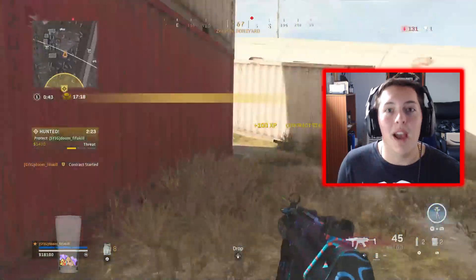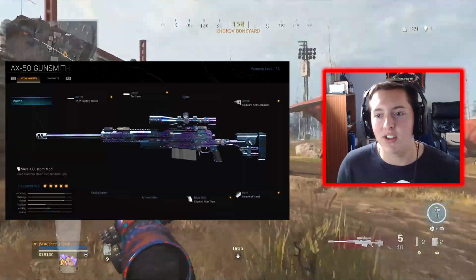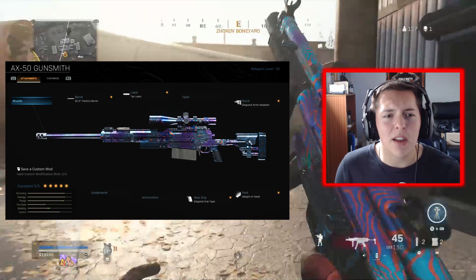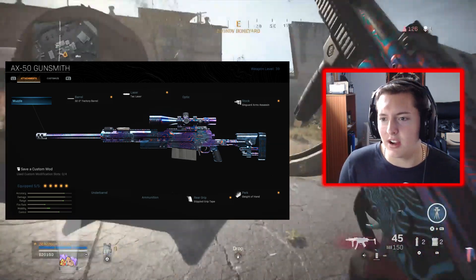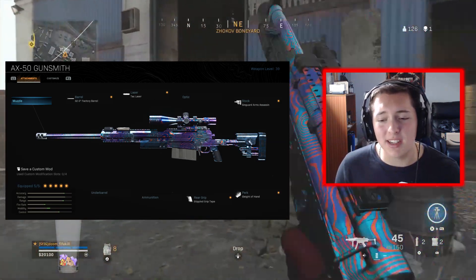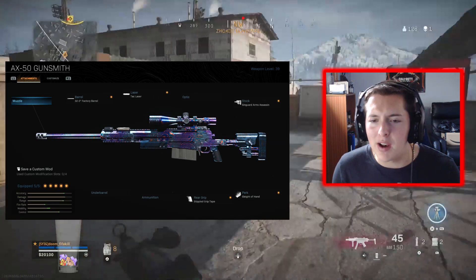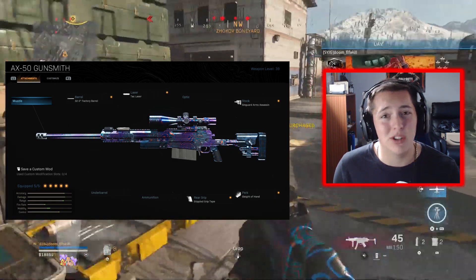I'm not gonna spoil just how many but it is pretty crazy. But yeah, I hope you guys enjoyed the gameplay. Moving on to the class — obviously we have the AX50 sniper rifle. I'm rocking a tac laser for the ADS speed, the longest barrel so that we can get some damage at range, stock we got the single arms assassin again just for ADS speed, stipple grip tape for the same reason, and Sleight of Hand so we can get that ammo moving a little bit faster — keep sniping people because there's only five bullets in a mag, which is not very many.